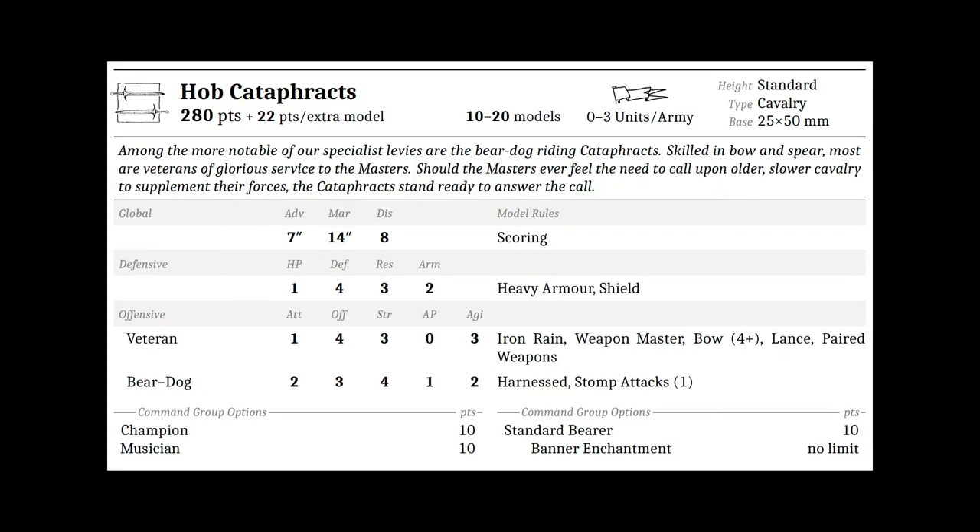Hop Cataphracts — one of the main choices for a hammer unit in the army. They are standard cavalry on 25 by 50 millimeter bases, starting at 280 points for a 10-man unit up to 20-man strong, for 22 points per extra model, with a three unit limit per army. Stats: Advance 7, March 14, Discipline 8, Scoring, HP 1, Defense 4, Resilience 3, Arm 2, heavy armor and shield. The rider has Attacks 1, Offense 4, Strength 3, AP 0, Agility 3, with Iron Rain, Weapon Master, bow 4+, lance, and paired weapons. The mount has Attacks 2, Offense 3, Strength 4, AP 1, Agility 2, with Stomp Attacks 1.